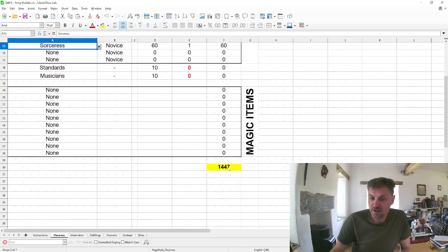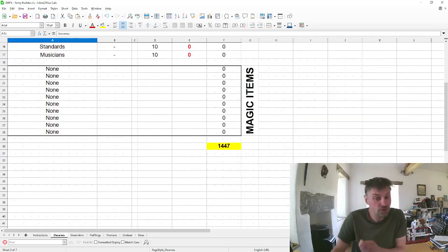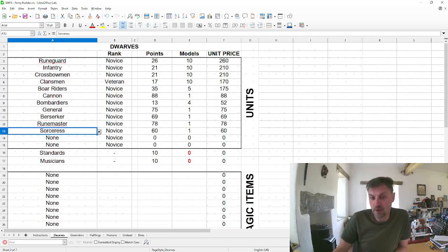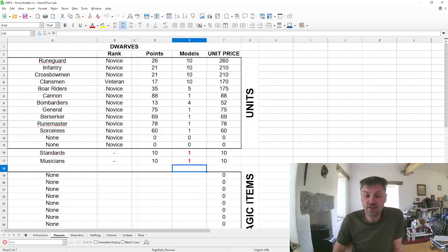As you can see, if we have a novice rune guard, novice infantry, novice crossbowmen, veteran clansmen, novice boar riders, novice cannon with four bombardiers, plus a novice general, berserker, runemaster, and sorceress, that still comes to 1,447 points — quite a lot more than our thousand-point limit for a small battle.